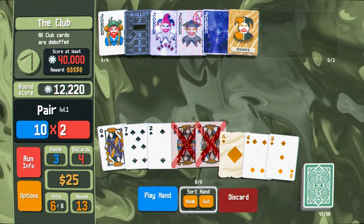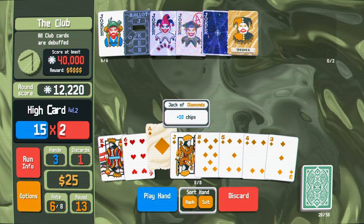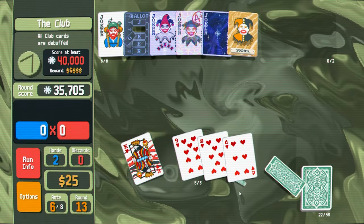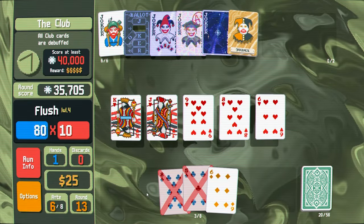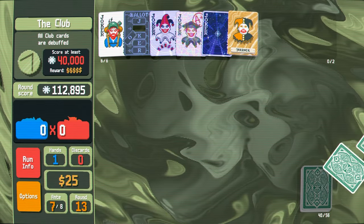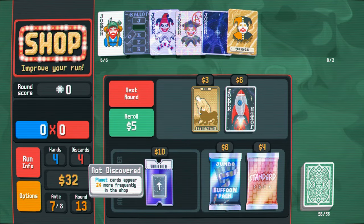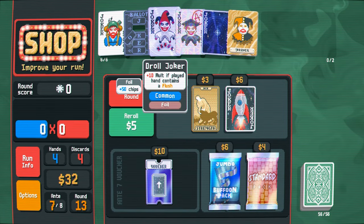Now we get huge points. There it is — it's like night and day. A hundred thousand points casually. Planet cards are twice as likely to appear in the shop. I think I'm happy with all the jokers. I just know the hiker is going to get sold eventually, the rest of them are going to stay. This is good for flush, this is good for aces, it's holographic. Supernova we need. This is a negative so we're going to keep it. Yorick is Yorick.